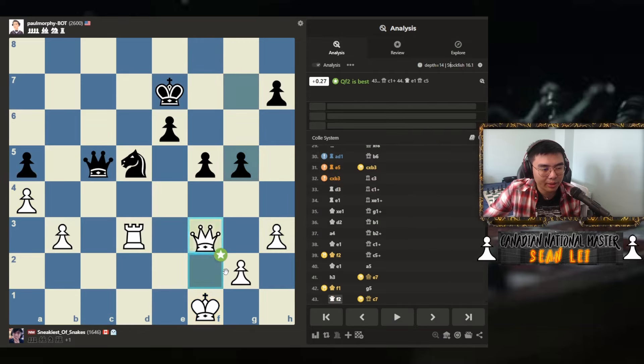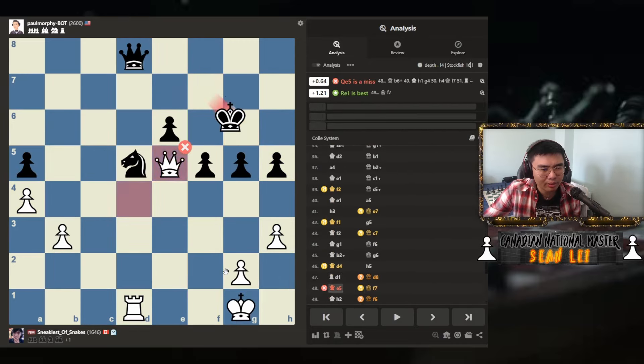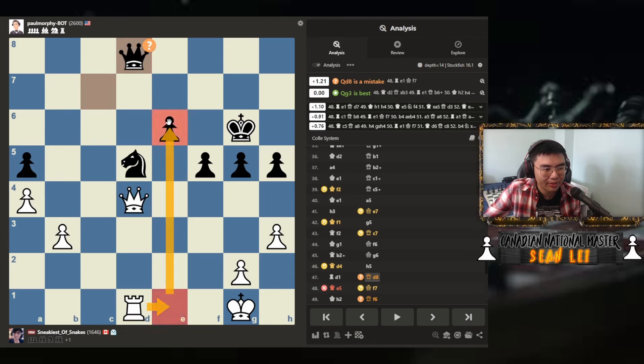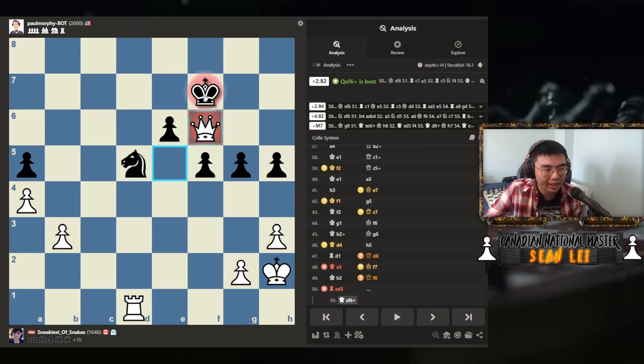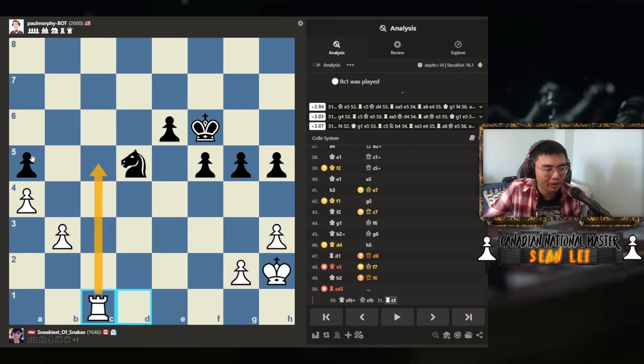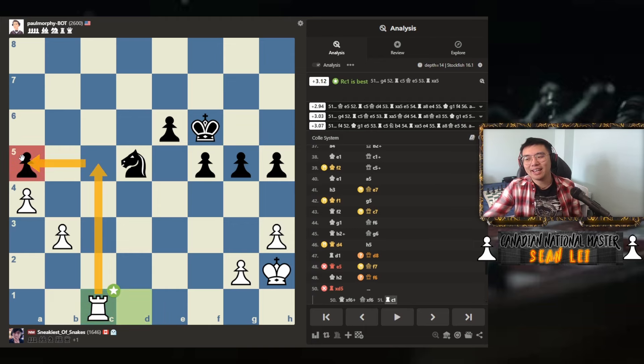Rook c3 and in this position is completely equal. The rest of the game doesn't really matter because it's completely equal. Queen e5 is a miss — we could have played rook e1, attacking the weakness on e6. Rook takes e5 is a miss, and it says queen takes f6 is winning because after king takes f6, rook c1 — I just win his pawn. So many opportunities to win. My end games are not great as well. But we were able to defend and get a draw. Let me know in the comments whether you would have taken the draw against the 2600-rated bot or if you would have taken a draw against a 2600-rated opponent in real life.